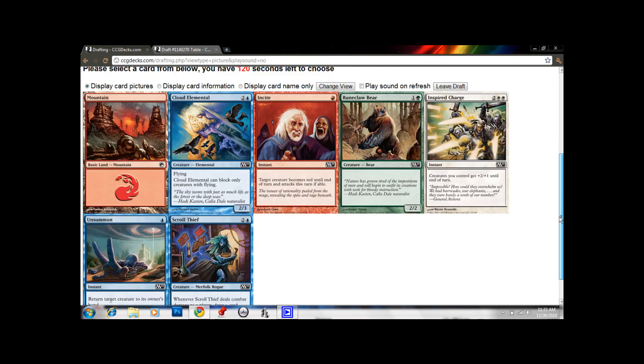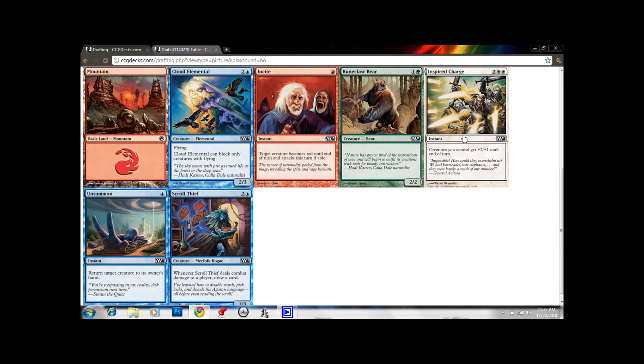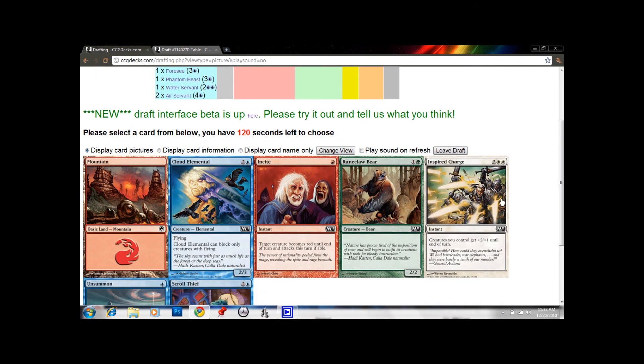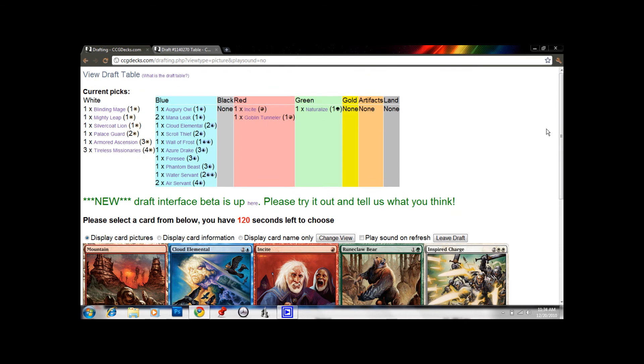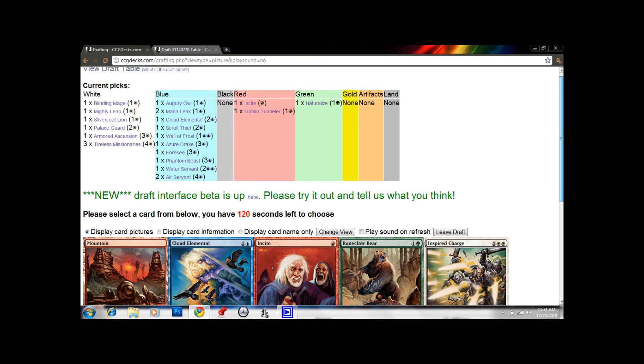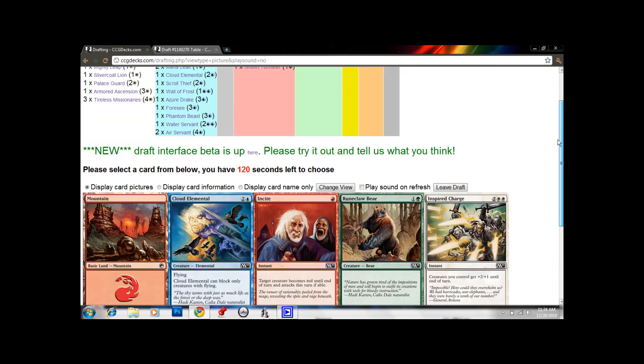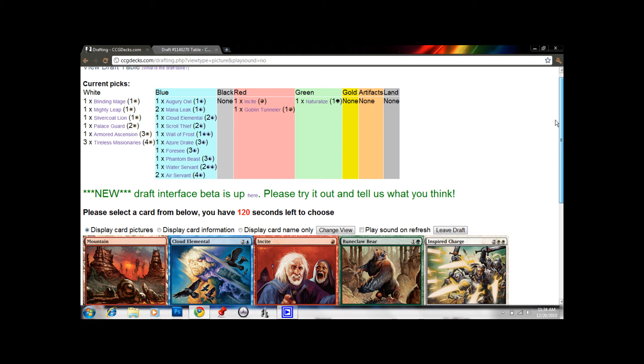Cloud Elemental, Scroll Thief, Unsummon. Inspired Charge again — we're probably not going to play Inspired Charge in our deck. We're not looking to beat people's faces down; usually you just play a bunch of guys the first three turns, attack, and play Inspired Charge and hope to kill them. Unsummon's not bad, but it doesn't offer any card advantage. I'd much rather be playing Aether Adept, which is a 2/2 for 3 that returns a creature to its owner's hand when you play it — much more valuable. I'm gonna take Cloud Elemental. I don't think we have a lot of ways to make Scroll Thief unblockable, so Cloud Elemental is the safer pick.